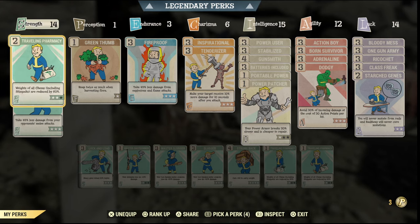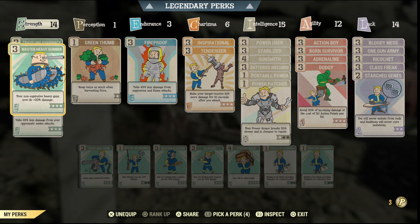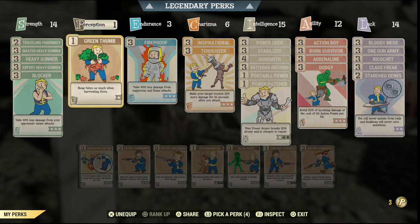I use Traveling Pharmacy so all my chems, stim packs, and everything are reduced by 60%. I use the Master Heavy Gunner and Expert Heavy Gunner perks just for that plus 60% damage. Blocker — so if any enemies come right up to me I'm even more of a tank. On Perception I use Green Thumb.